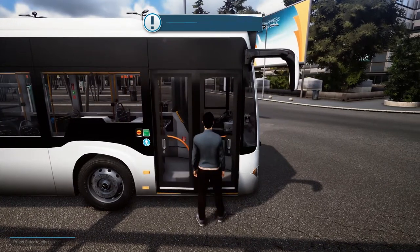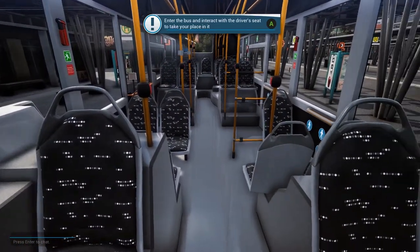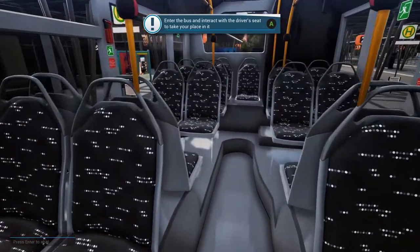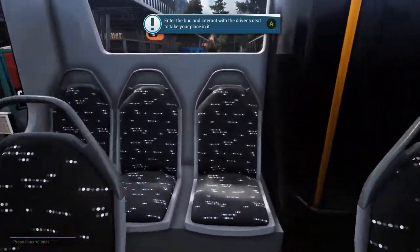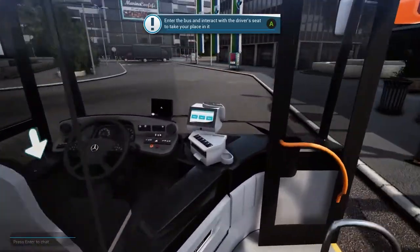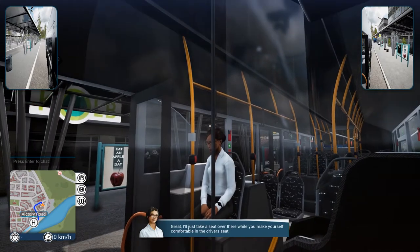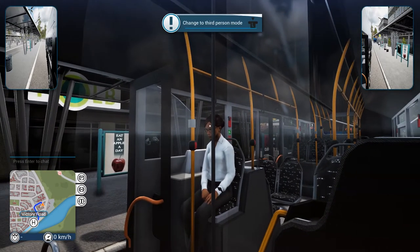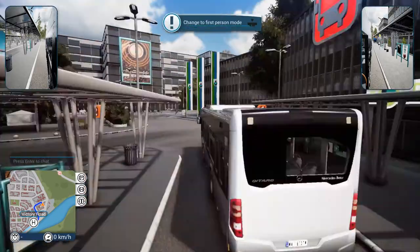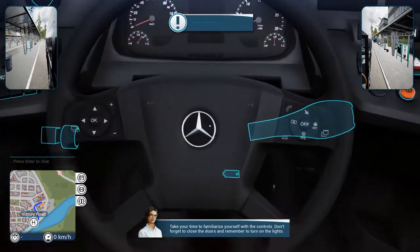Open the door, open the door - there we go! On the bus! Look at this thing, there's not a lot of seating on here honestly. Not a lot of seating - I haven't taken a bus in a while, but definitely a lot of space with very little seating. Anyhow, let's get in our cockpit. She says she'll take a seat while I make myself comfortable in the driver's seat. She's not really moving her lips though. There's the third-person mode.